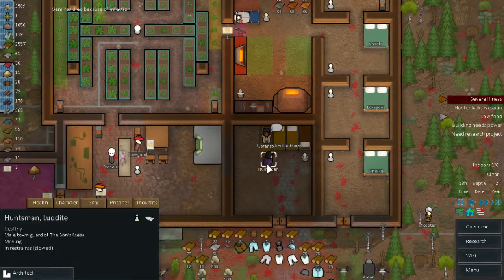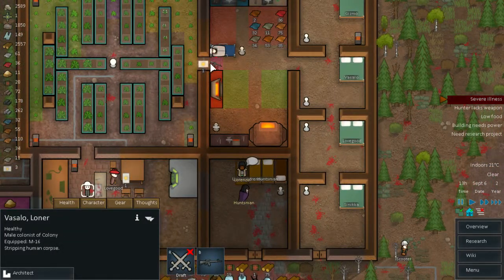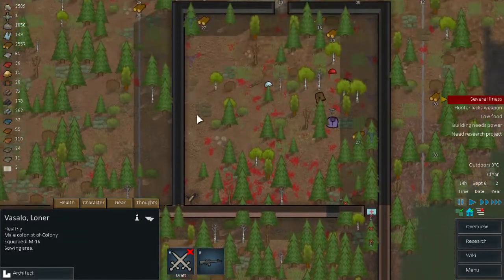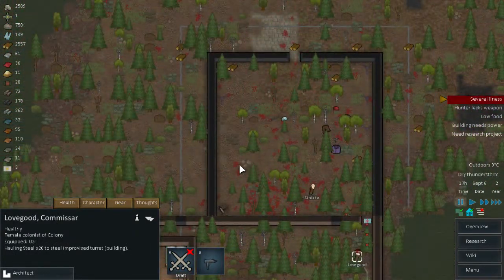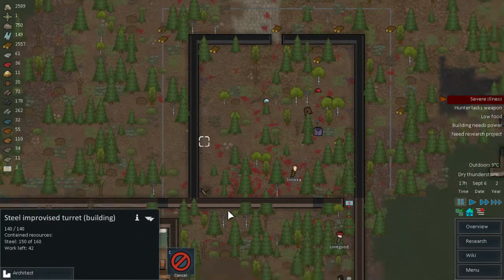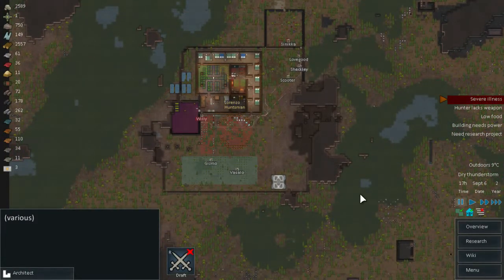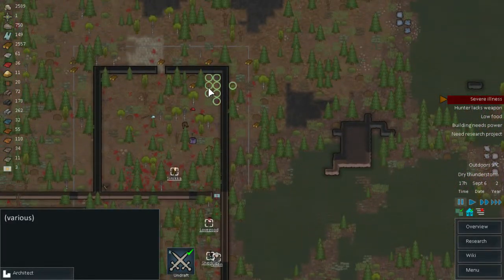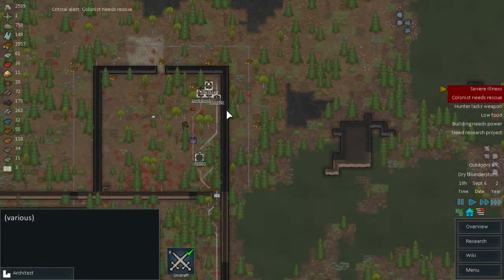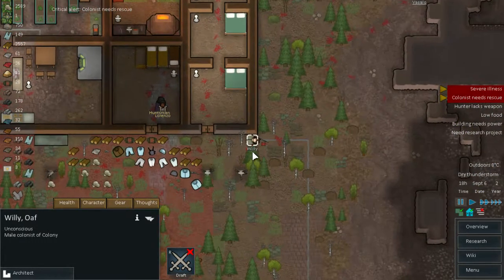Jenny, noooo. Strip Jenny so we don't forget — build the turrets otherwise more people will die. Come on guys, seriously. Where are the assaulters? They are coming in — maybe the end of this colony. Somebody needs rescue already. Willy, Willy — what is wrong with you?